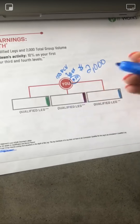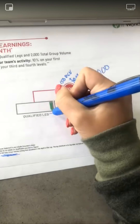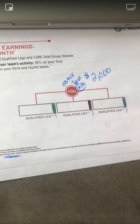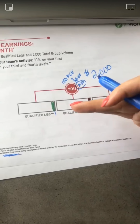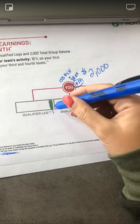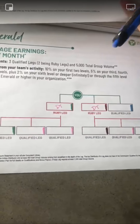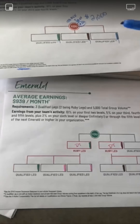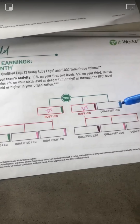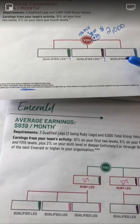And then I'm also going to double stack, which means I'm going to put a distributor under here, a distributor under here, and a distributor under here. I'll show you in the next chart how that will follow through long-term with placement. I have coded each of these so you can follow along. Green, purple, and blue are going to follow here because I double stacked to complete my Ruby chart up here.